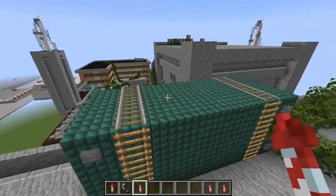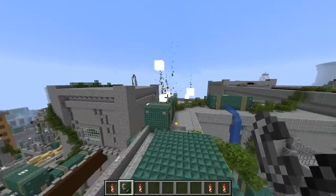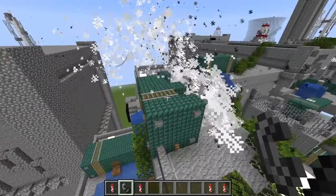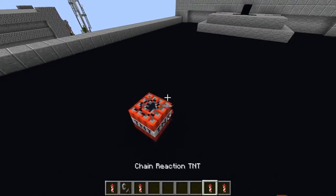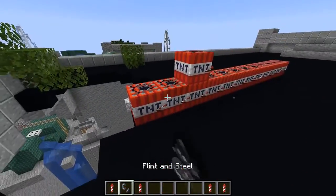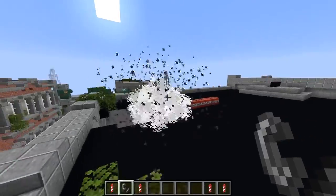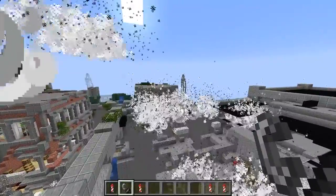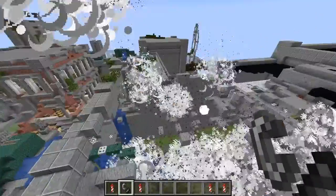Volcano TNT — I wonder what kinds of TNT will come out. Let's go here. That's what it means by volcano — wow, okay, not even that cool. Chain Reaction TNT — what if I put a massive amount of these and also a Volcano TNT? Let's see what happens. It basically just keeps exploding everywhere.